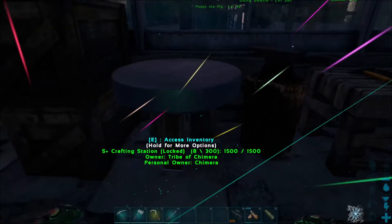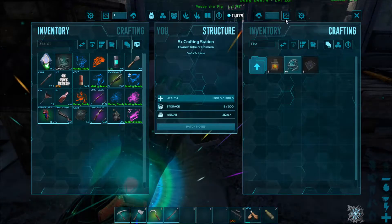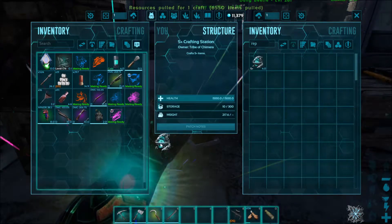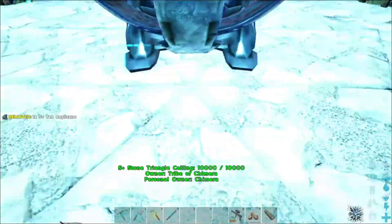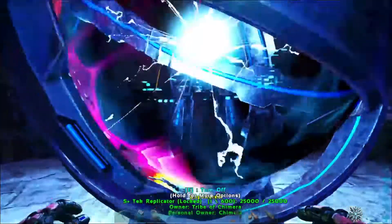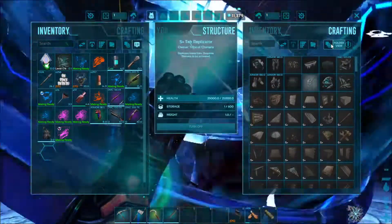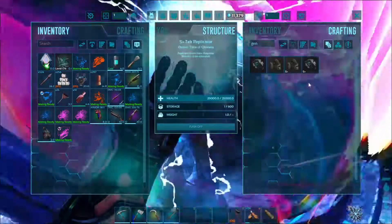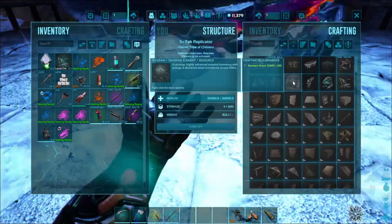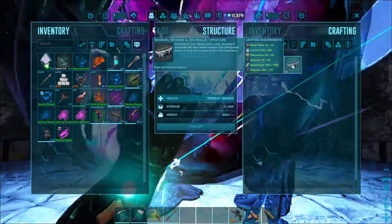We have crafted an S+ tech replicator — we need the replicator first, so let's make that replicator first. We obviously have enough materials. I have elements in my inventory. There we go, tech replicator — finally. Now let's craft an S+ tech generator. There we go, tech generator. We can just craft a ton of this stuff.